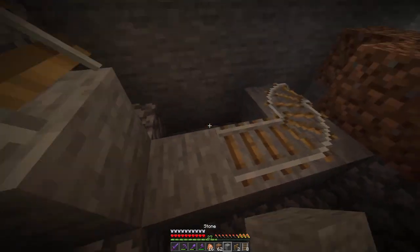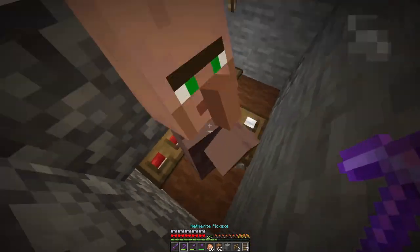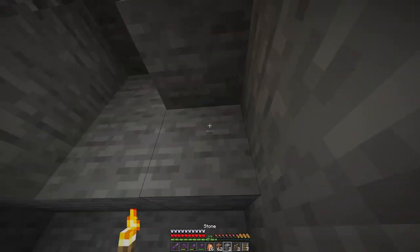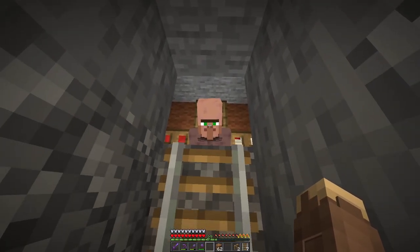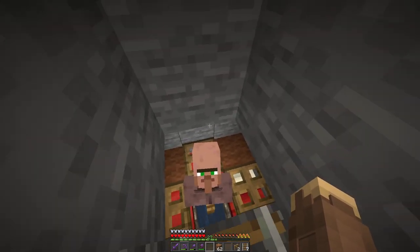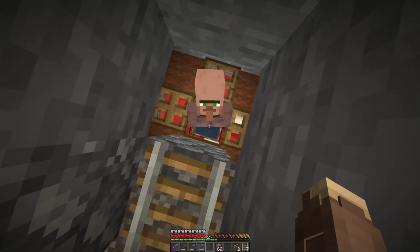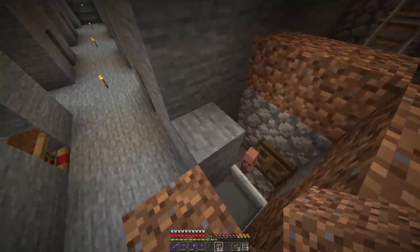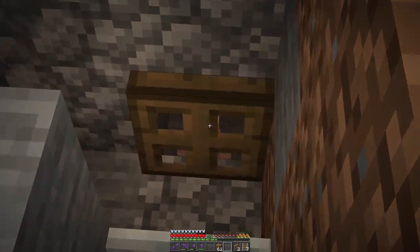This guy up here should actually be stuck so he doesn't want to move — makes sense. But now he can, and he's gonna get in the hole and stay there. Basically, once the villagers grow up they're gonna ride this mine cart, go into here. The mine cart should stay put. I should just be able to break it out from underneath, give these guys a little bit of bread, and then they should make a baby.